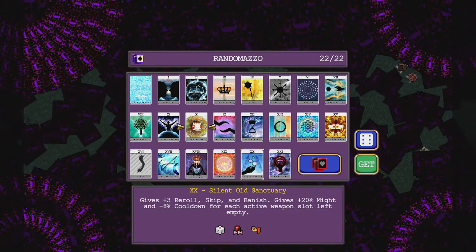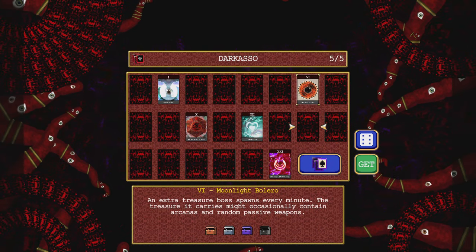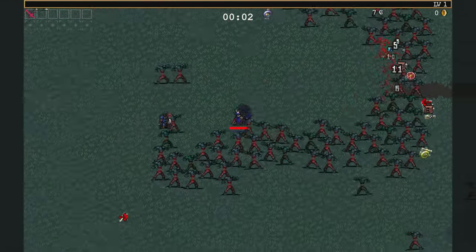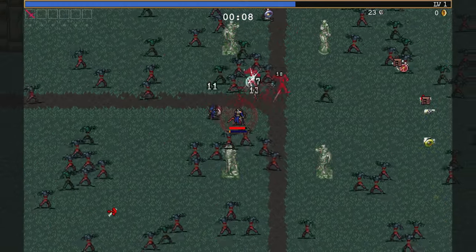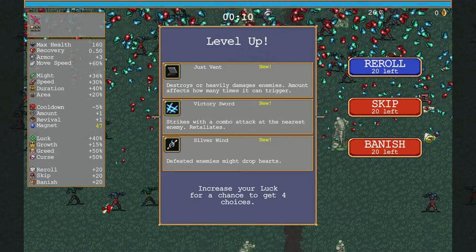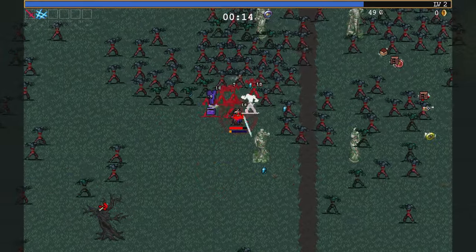Not much in the way of things that actually affect her weapon, whatever it is, so we'll just get the Moonlight Polaro and move on. It's sort of like a worse Victory Sword it seems. Speaking of that, let's get the regular Victory Sword. Yeah, it's just like a worse Victory Sword.